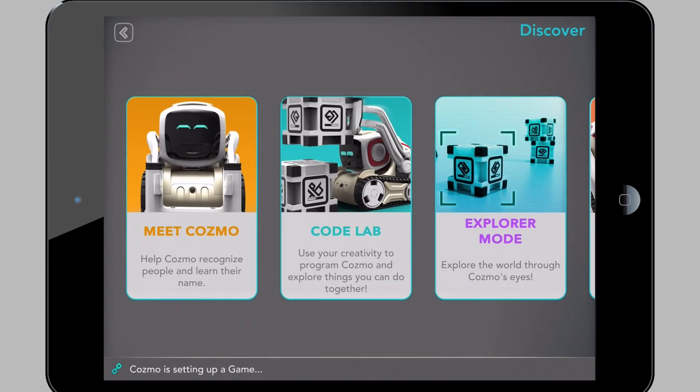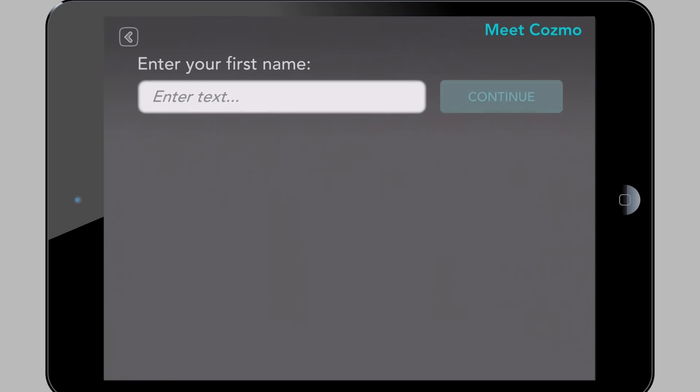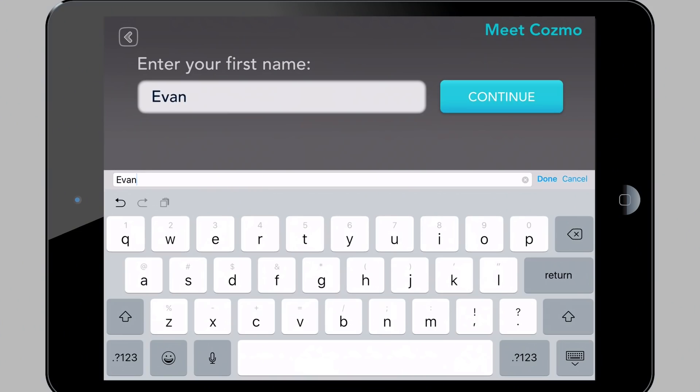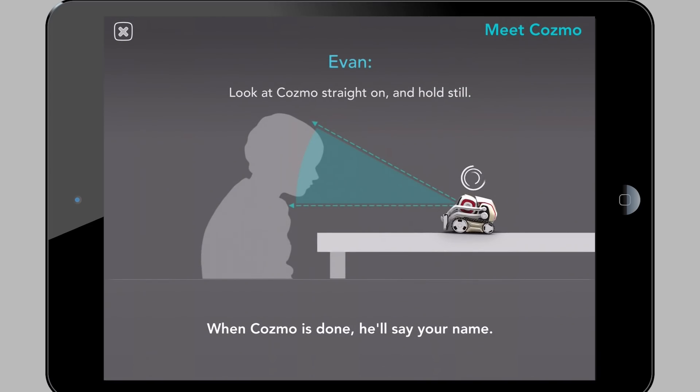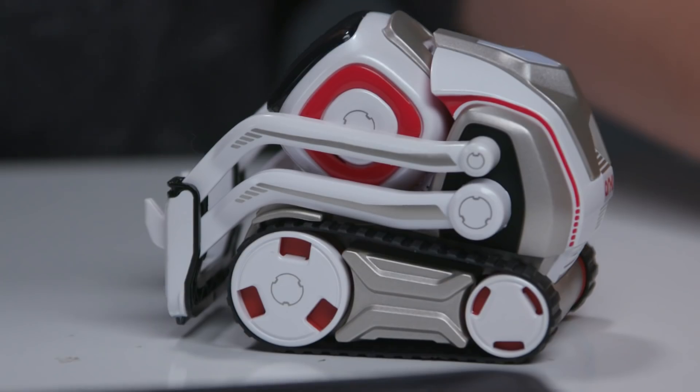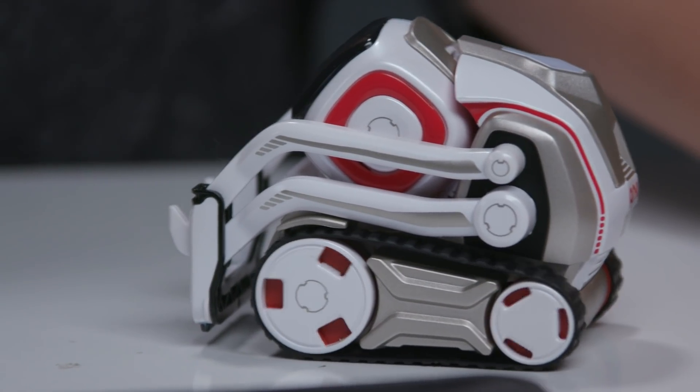The first thing I need to do is introduce myself to this guy, so I need to start up the app. Add new person — I'm going to type in my name. Look straight at Cosmo and hold still. That's my name. Cosmo scanned my face so the next time he'll know who it is.